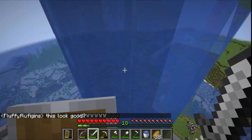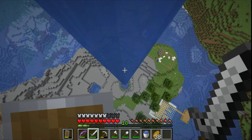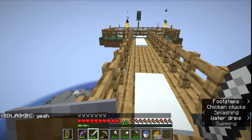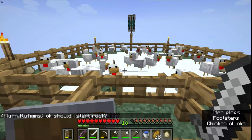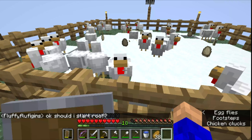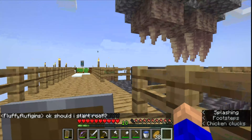I was originally gonna attempt to make one of those tunnels where you use soul sand to get up, but it just makes extra source blocks which is not good at all, so I decided not to do that. We have chickens up here — I got four chickens from one egg, too good to be true.